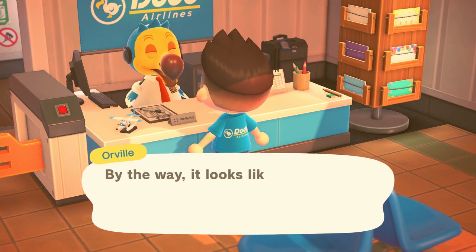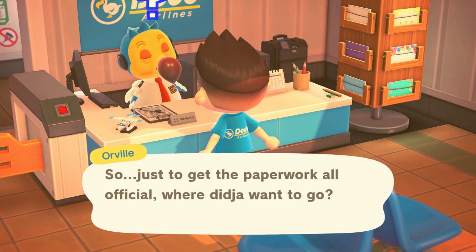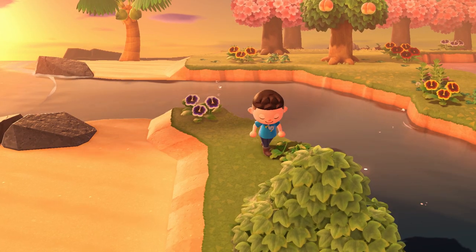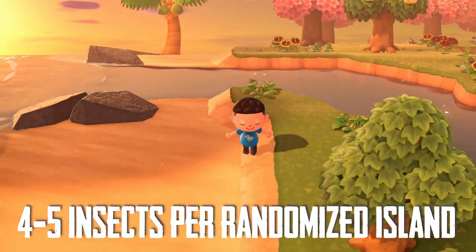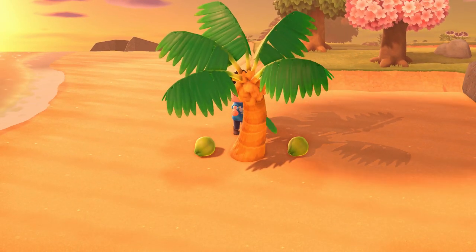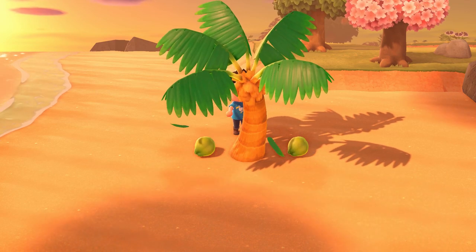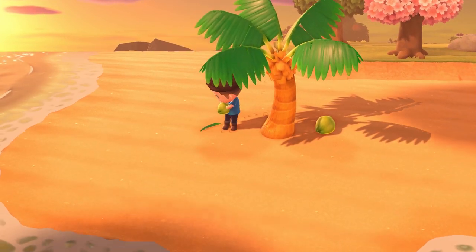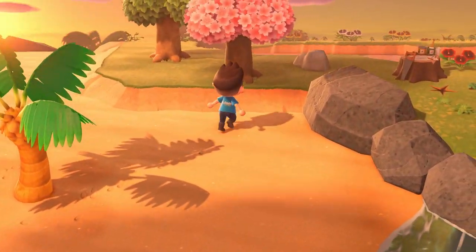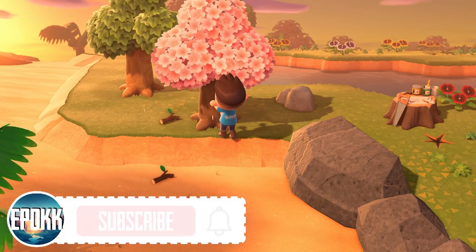Let's start with the basic rule: there always needs to be a certain number of bugs and fish at an island. On an island you visit by buying a Nook Mile ticket, there constantly needs to be about four to five insects of any kind on the island, and about the same for fish — though I can't estimate exact numbers on that yet, or whether sea fish and river/pond fish share that count. But the system behind it remains the same: there needs to be a certain number of insects and fish at the island at any time, and we can use that to our benefit.